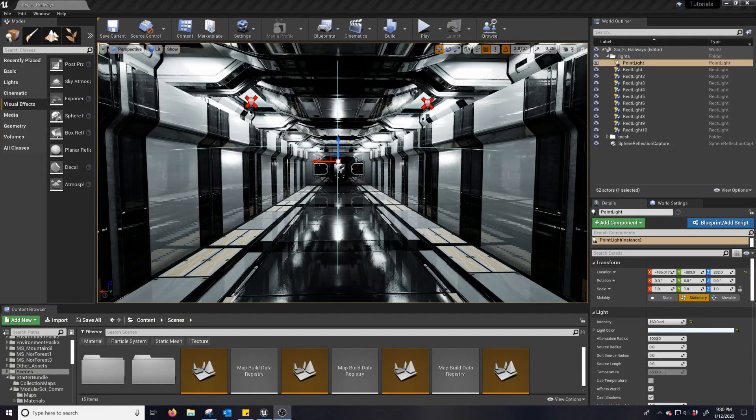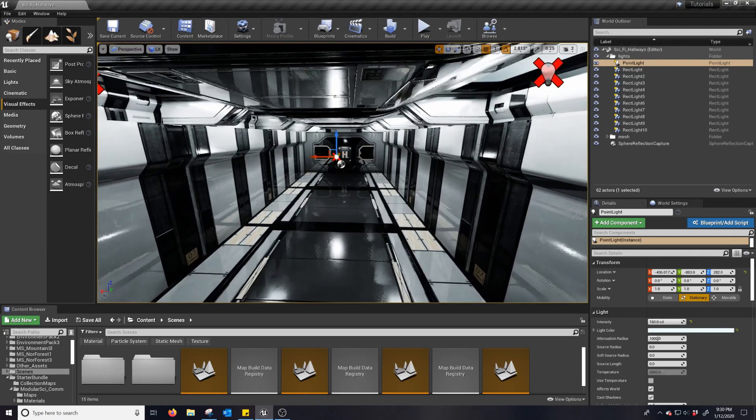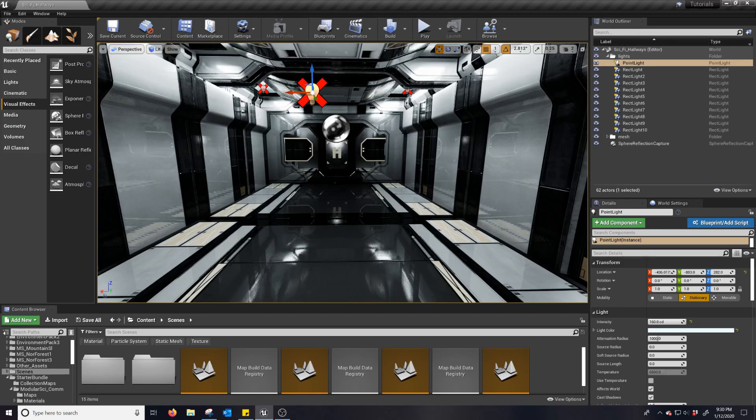Hello, Nerdy Unreal Dev here with a quick little tutorial on a little quirk Unreal has. Now anyone who's tried to light a scene with a variety of lights has probably seen these little X's show up. What's going on here?